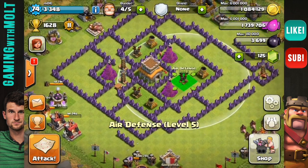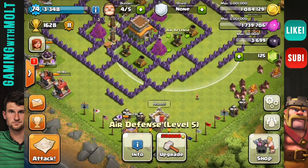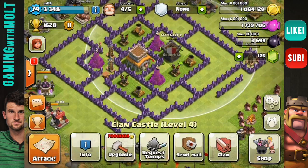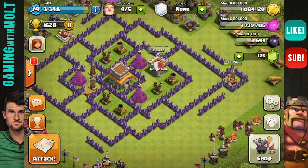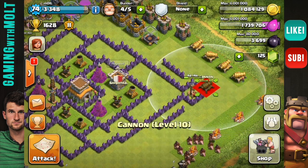Now I'm bringing in the air defenses, and at this level it's very important to have strong air defense because you get attacked a lot by dragons and things of that sort. Next we're bringing our clan castle right in here in the middle, because when you're in an active clan the clan castle is so important — like in football they have the 12th man. This is that for Clash of Clans.